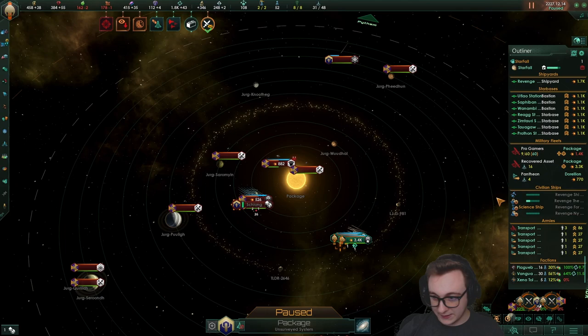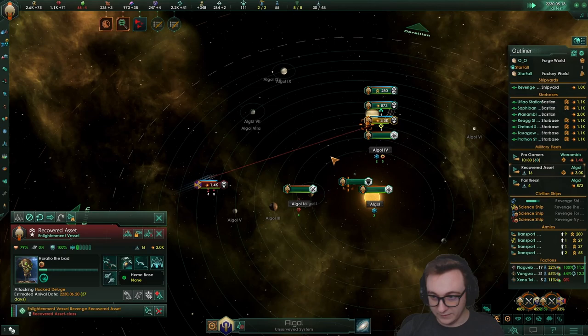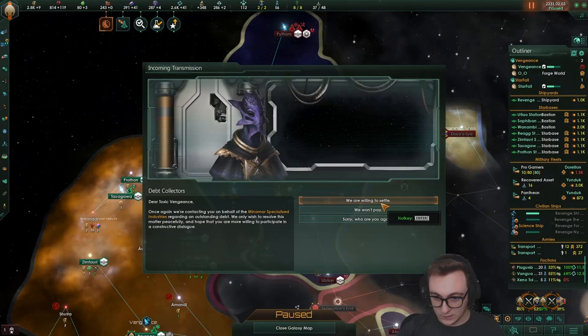Our corvettes are dead, but our warship holds the Battle of the Ages! They retreated. The debt collectors are coming again — it's only 2k. We're sending our 1.5k back. We haven't even found the MSI yet. Once we deal with these wars we'll move on. Supremacy is finished — we'll go Shared Destiny so we can get more vassals, because that will help us a lot.